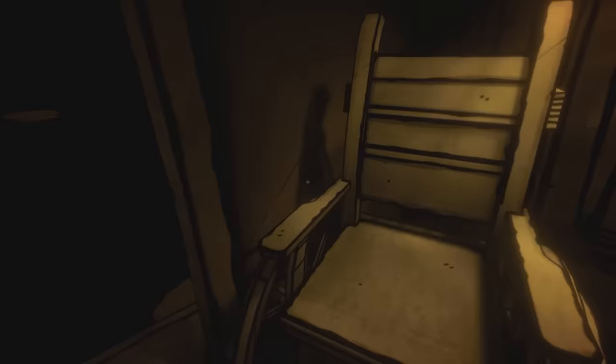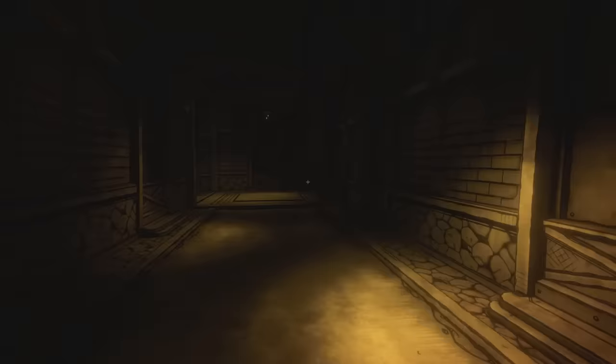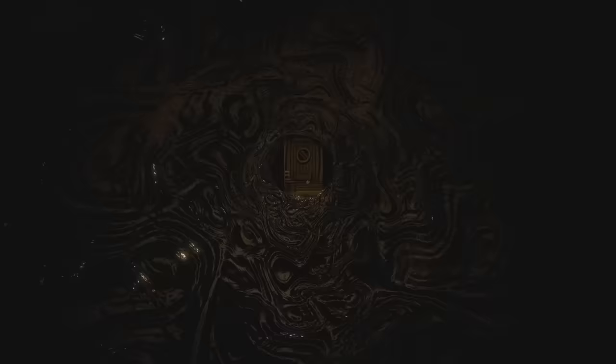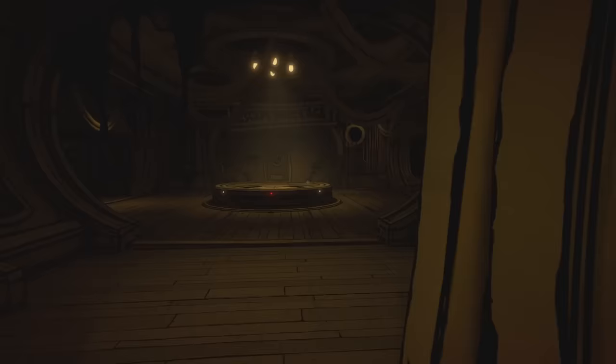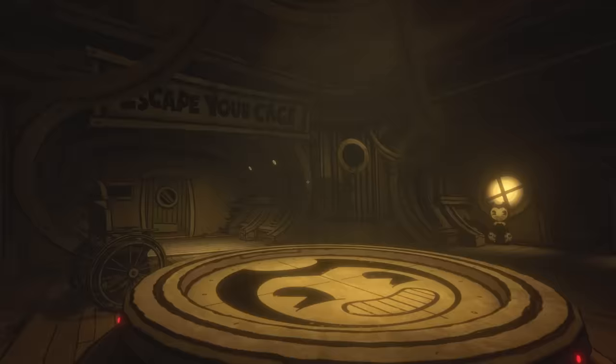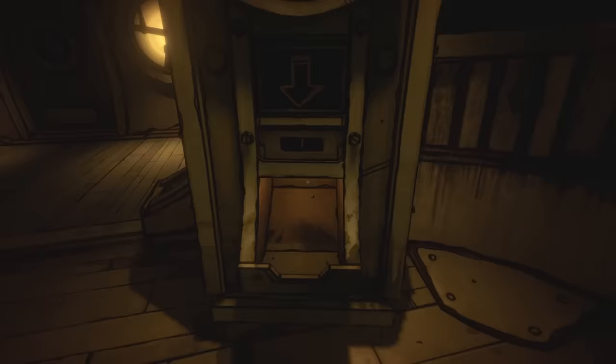Now we're going to go back into the house. The guy's disappeared from here — I think it has maybe reset our progress. Yeah, we've gone back to the start because that guy's there again. I'm going to have a quick look around here just to see if there's anything added in here. Nope, looks the same. Let's head inside. Alright guys, we've gone back to the main room and it has reset our progress, I think.